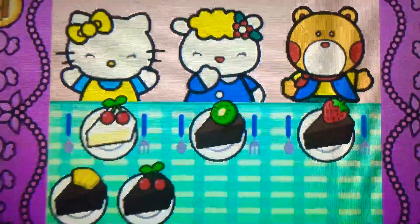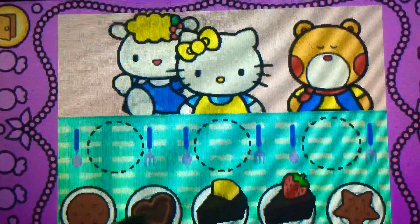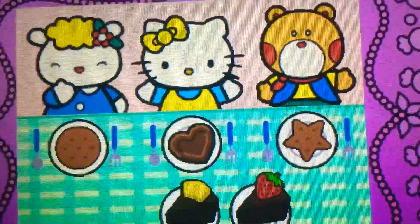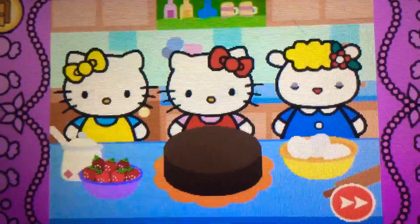That's easy. Watch carefully. Remember what each guest wants before the time runs out. Drag the correct food or drink to each character. Cool. Yum. Hello Kitty and her friends think the food is delicious.